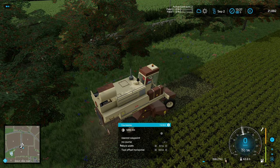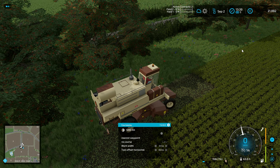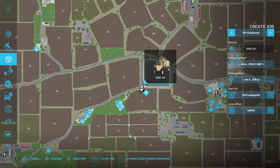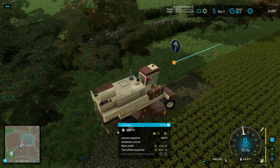Just going to do a standard two-implement CoursePlay course - nothing particularly spectacular, you've seen me do this loads of times. Two tools, three headlands - that effectively gives us six headlands, which is about 18 metres. These things turn like battleships, so that's why I went for four headlands to give it plenty of room to turn. Then copy the course ready to transfer it across to the other harvester.